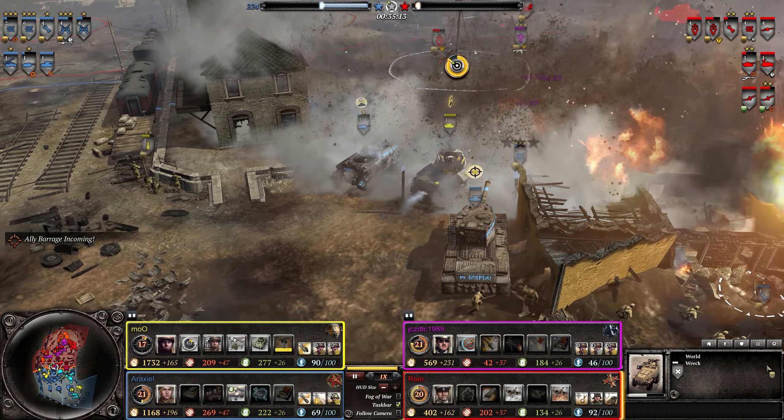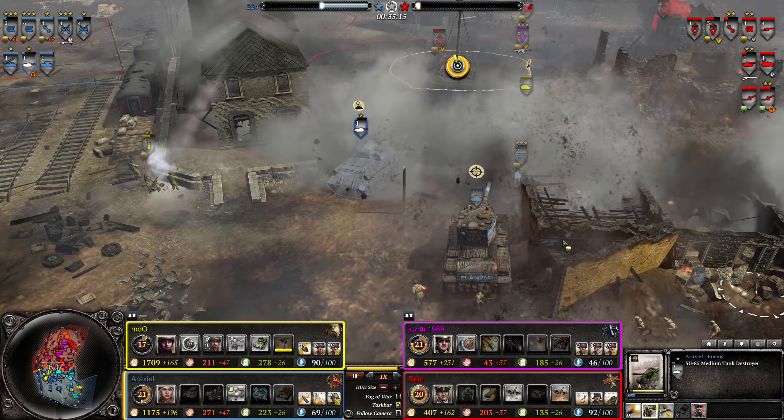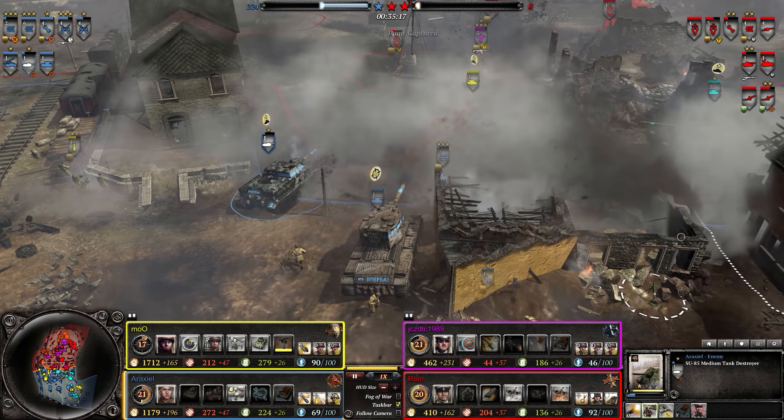The SU-85 and KV-2 are causing massive amounts of damage in mid as they try to hold. The Stuka comes in — the SU-85 is almost dead, killing it would be huge. The Panther pulls back and heals, they retook the right, trying to retake left. The Brummbar is pushing back remaining infantry. They might turn the tide, but then a nice shot knocks out the Brummbar — Axis on defense again.